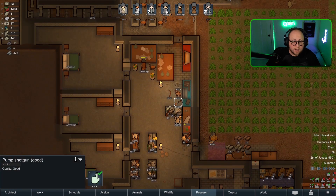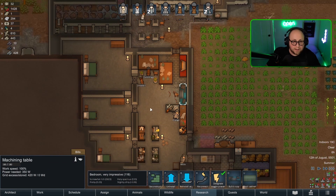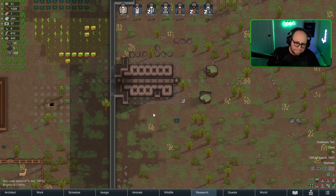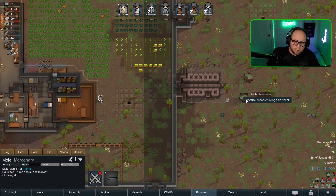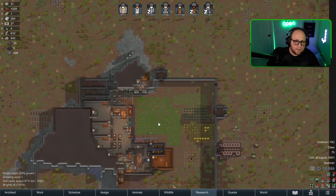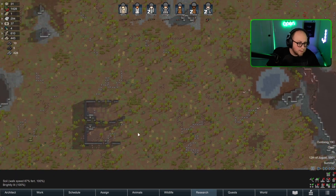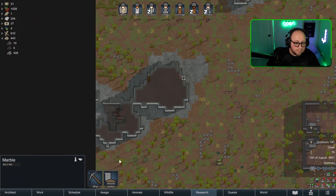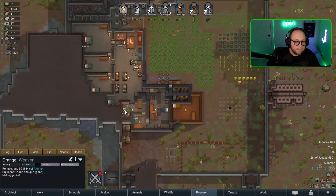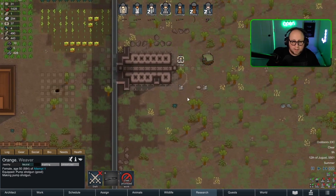Perfect. Okay, we got another good shotgun — Orange, you can equip that one yourself. We just need one more, then Jamette — we'll all be in pump shotguns, that's gonna be huge. Mole, could you deconstruct this please? Actually Mole, I think it's time for you to start mining your next bit here — it's probably right down here. You're working on this, you're making a pump shotgun — beautiful. Yeah, we need to make sure we're staying in steel currently.